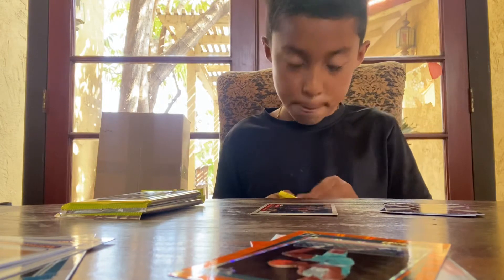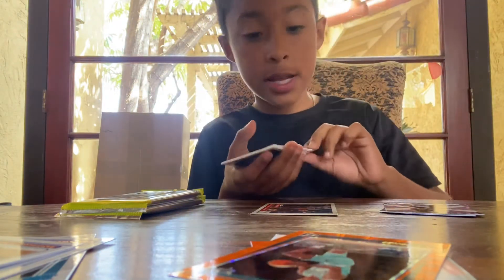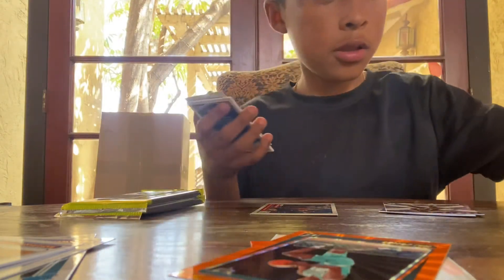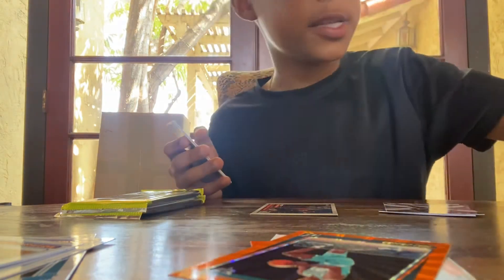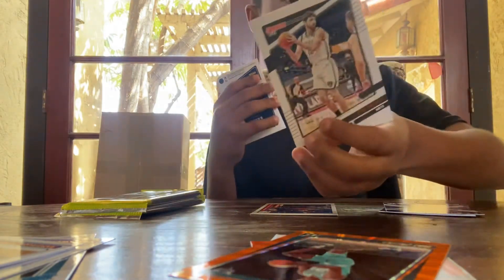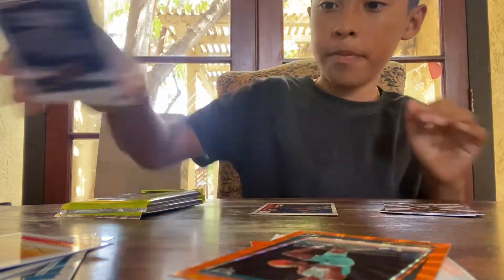I got five packs left. Let's get into it. Brandon Ingram card, PJ Tucker, Desmond Bane, Isaac Okoro, Bam Adebayo — let's get it — Joe Harris, Greg Brown III rookie, and Scotty Barnes rookie. Okay, we got another rookie card.